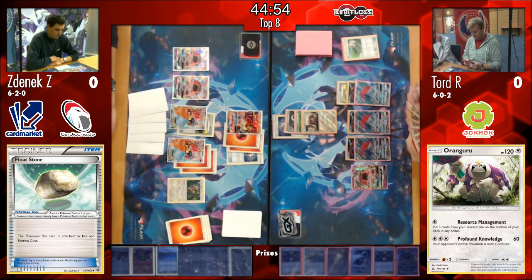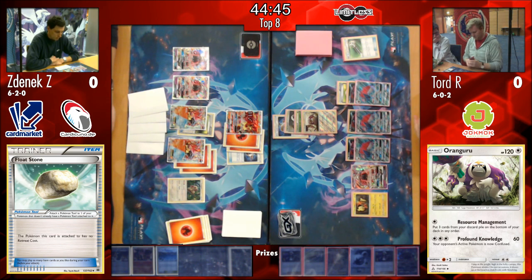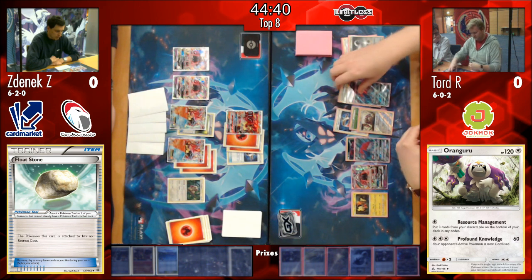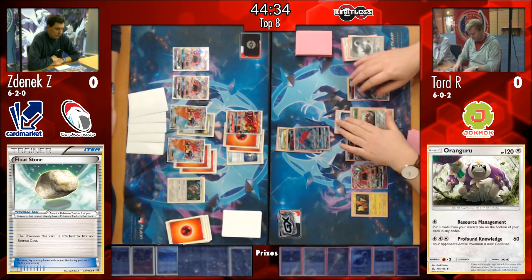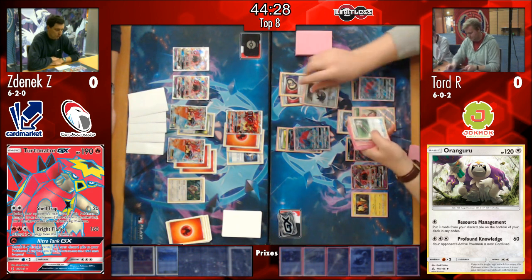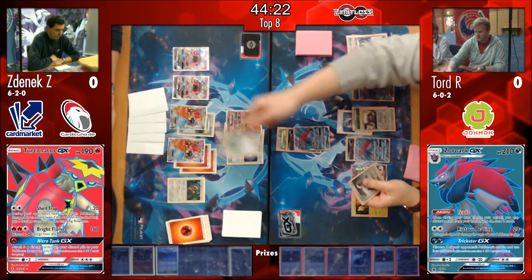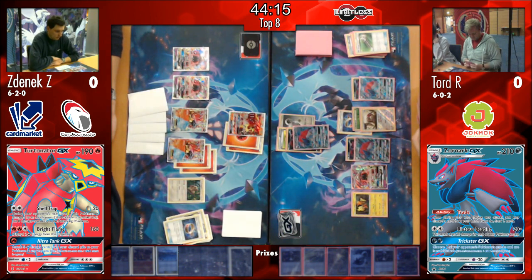It looks like Tord here is going to Double Puzzle - perhaps grabbing that Field Blower, knowing that it's a huge threat to his Zoroark. No - it's going to be a retreat here, moving that Zoroark into the active. He moved the Zoroark with his Float Stone attached to it into the active position. I think we'll see the Double Puzzle here for the energy as well - getting that down - and Field Blower, field blowing away the Choice Band and the Float Stone on the Volcanion.